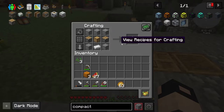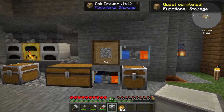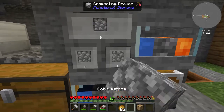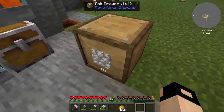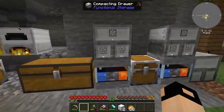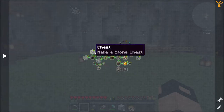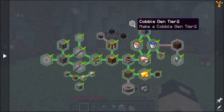We can now make pistons because we have redstone, and I finally made the compacting drawer which is amazing — we don't need to do this stuff manually anymore. I want to upgrade the stone generator, and the next step for this is to make a melter and tinker's smelter to get the gen 2.